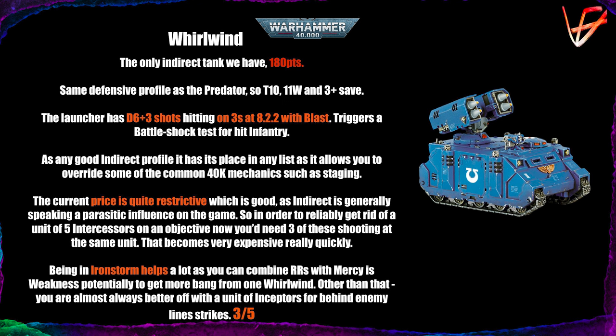The current price is the biggest problem with the Whirlwind. At 180 points it's just a few points shy of the Vindicator, which is a very different breed of vehicle. To get reliable damage on something like a five-man Intercessor unit, you'd need three of these shooting at the same unit — without any external buffs — which becomes super expensive very quickly.